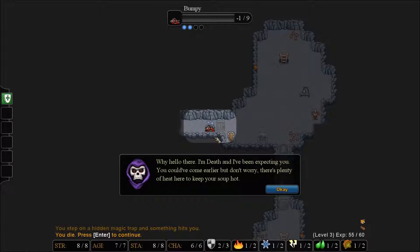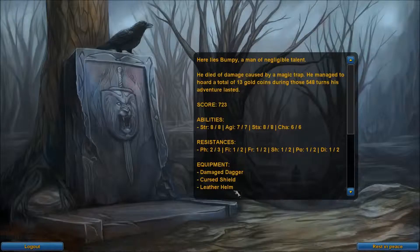And just like that, guys, your run can end. Apparently there was a hidden magic trap that hit us for 10 of our health, and that means that we died. 'Why, hello there. I'm Death, and I've been expecting you. There's plenty of heat down here to keep you all soup hot.' Well, that's unfortunate.